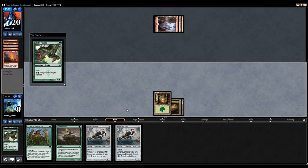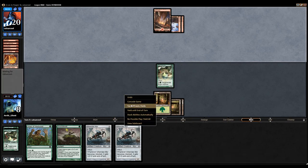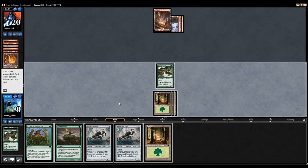My opponent has 1 card in hand. Hopefully it's a Searing Blaze or something — well no, I just want them to have mountains. I just want my burn opponent to always draw mountains. I don't think that's too much to ask. I got part of my wish because my opponent cycled a Forgotten Cave and then suspended a Rift Bolt.